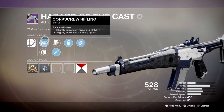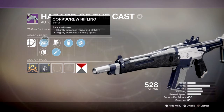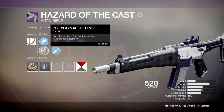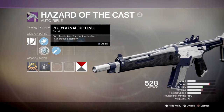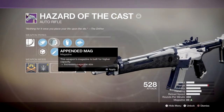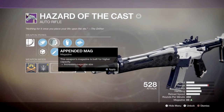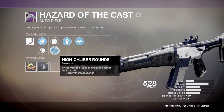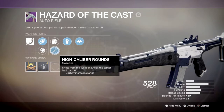Looking at my version, I got lucky with my roll. In the first slot I have corkscrew rifling, which slightly increases range, stability and handling speed, and polygonal rifling which increases stability. In the second slot I have pendant mag which increases magazine size, and high caliber rounds which slightly increases range but also causes targets to flinch more often.